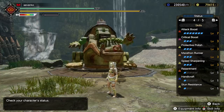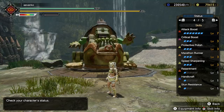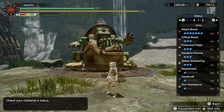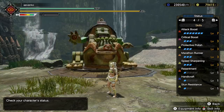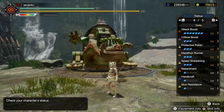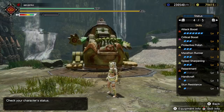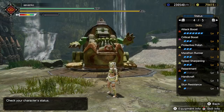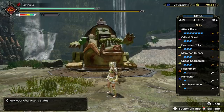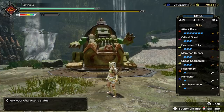I decided to go straight for all-out attack. So I have Attack Boost 7, Critical Boost 3 - since we're always doing critical hits, that's 40% damage up. Protective Polish 3, which means when we sharpen we get 90 seconds of unlimited white sharpness. Speed Sharpening 3 so we can do that really quickly. Handicraft level 1. Stun Resistance I had to drop from 3 to 1 - not ideal, but level 1 is still very good. It reduces stun by about 60%, which generally means you can get out of the way before the monster's super one-hit kill. And I have Flinch Free level 1.